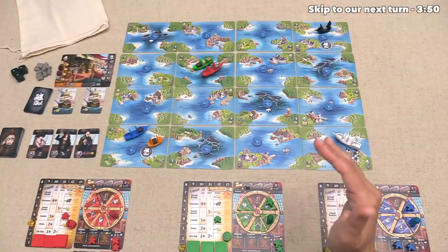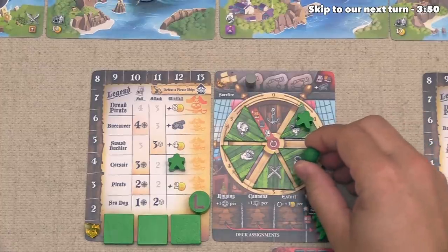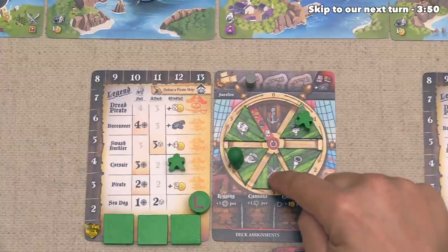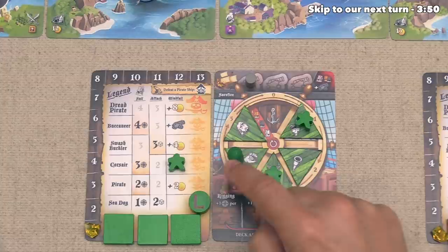It's now time for the green player to take their second turn. They are going to start by choosing their Captain's Order, and they want to skip over the Pillage action and do a Trade action. That means they have to put a deckhand over here, and fortunately they are allowed to pull deckhands from the Repair Area to place down there in order to do that jump.